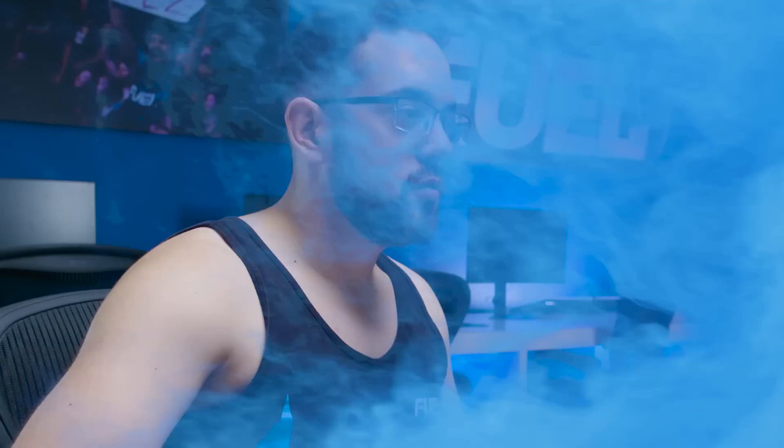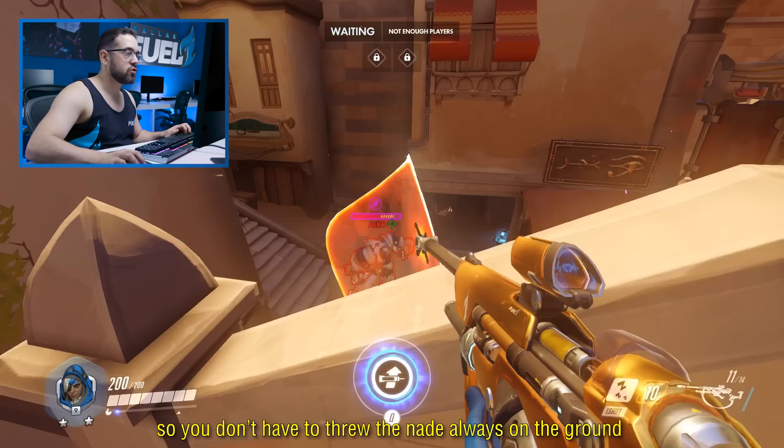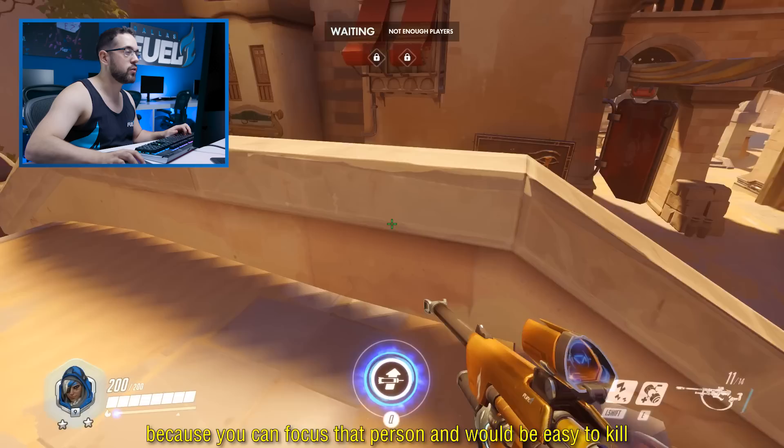I'm going to show some basic stuff. The first is going to be how to nade — where to do it, pretty much. Eric is going to go through the mini, and I'm pretty much going to nade the wall when you come out with the seal. So you don't have to always throw the nade in the ground trying to find the best target. It doesn't matter who you nade, as long as it's someone, because you can focus that person and it will be easy to kill, or at least have some type of advantage in the fight.